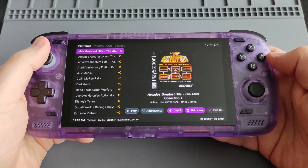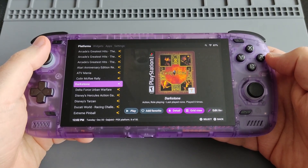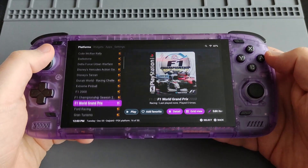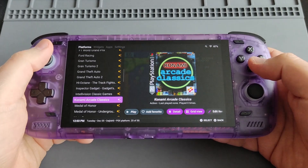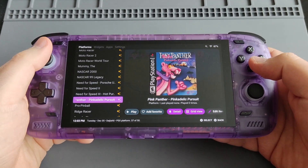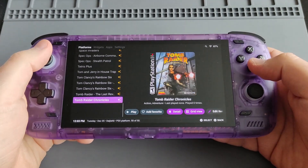Here are some of my favorite titles from PS1. Darkstone — very popular back in the day, I used to play it with my brother. Delta Force, Hercules from Disney, Tarzan, Ducati World, Pinball, Gran Turismo 2, GTA, High Octane, Inspector Gadget, Medal of Honor, The Mummy, NASCAR, Need for Speed, the Pink Panther, Pinball and the Smurfs, Space Invaders, and Tomb Raider.